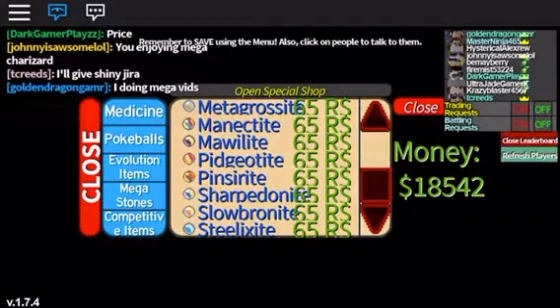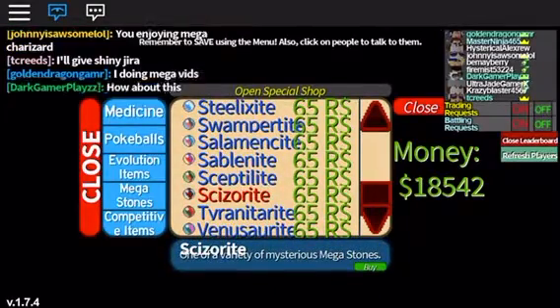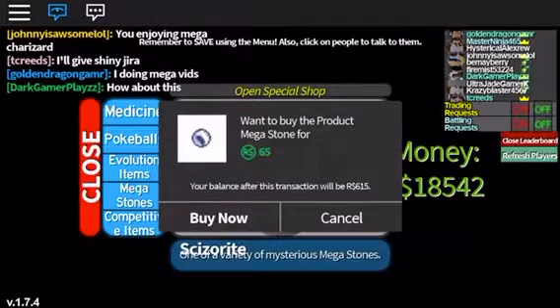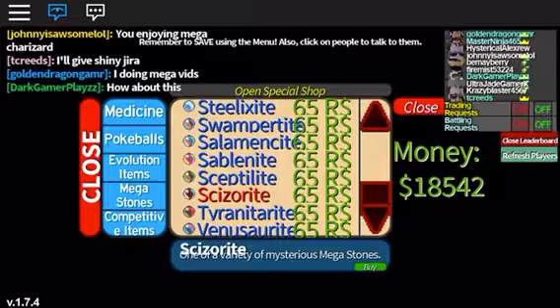Shout out to Johnny — I saw Silmo, he actually gave me a Mega Charizard. A Scizorite — that's actually something I'm going to buy. 65 Robux, I'm buying that. Balance is 300... 615. We have bought one Scizorite — I actually don't have a Scizor.